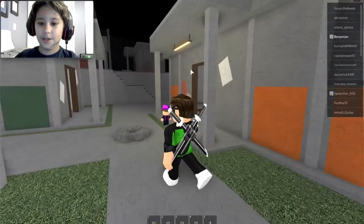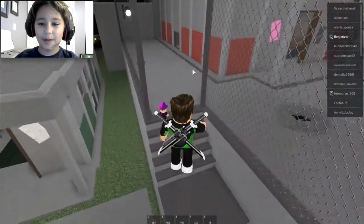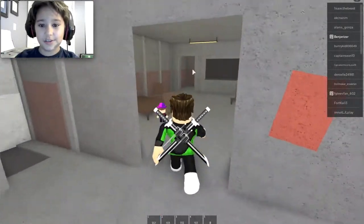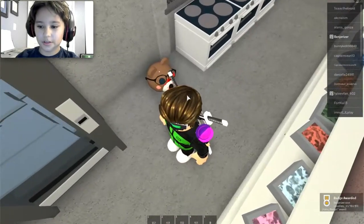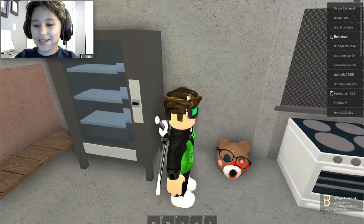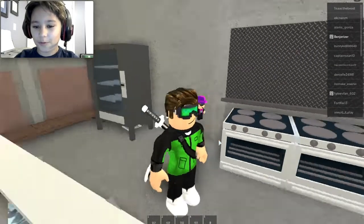Once you're in here, you want to go into kind of like — I think it's the kitchen area. I'm not really too sure, but to me it just looks like a kitchen. So we're gonna go up here and go in here. And yeah, I just got the Hassy badge.